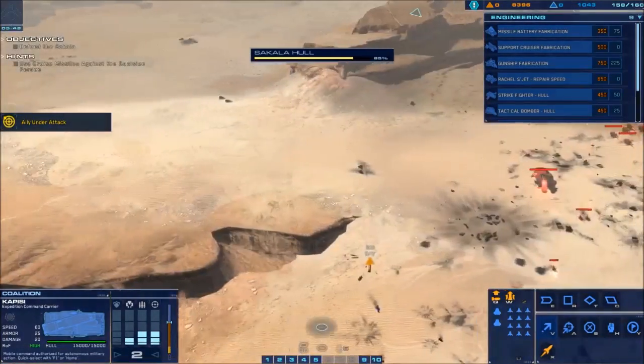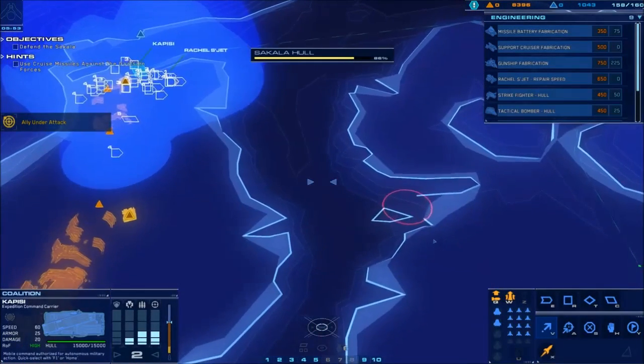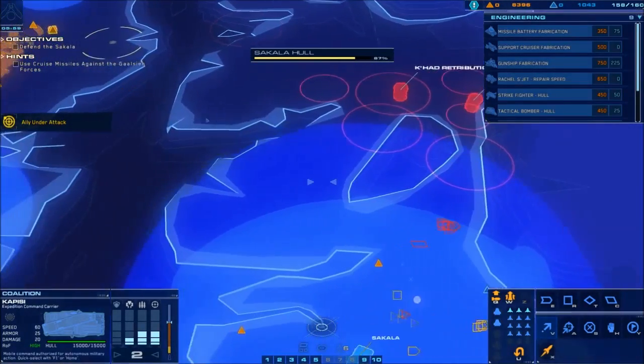This is a big chunk of railguns that we're going to want to get destroyed. I'm going to see if I can target down that group and then send some waves of air to destroy that railgun cluster.